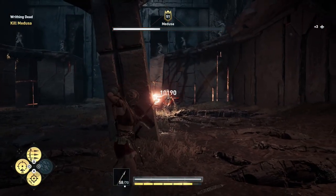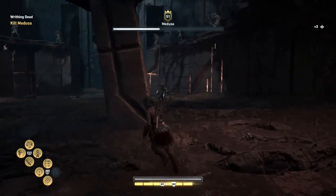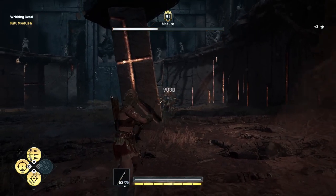Ignite your arrow skill and shoot her from behind that pillar. She can't hit you with her laser, but you can hit her with your flaming arrows. If you aim for the heart, you will gain extra bonus damage. You can shoot her a maximum of three to four times, depending on how fast you got behind the pillar and aimed.